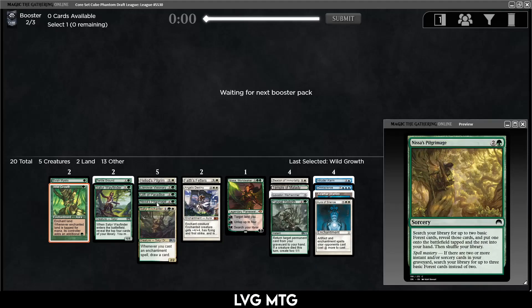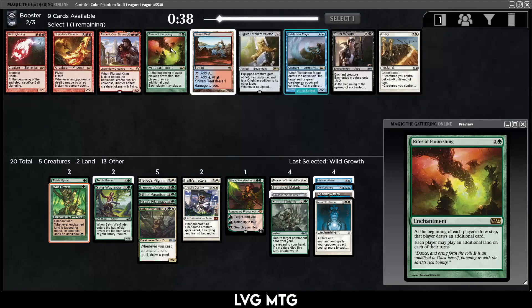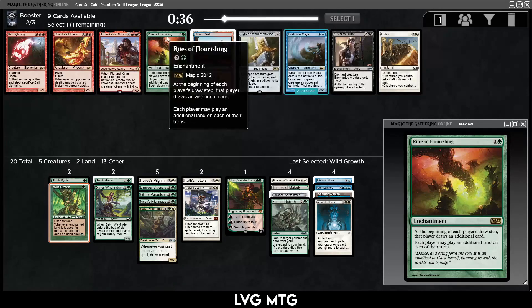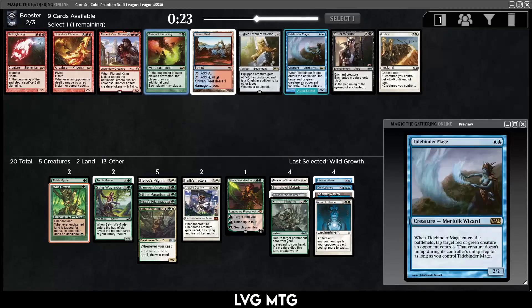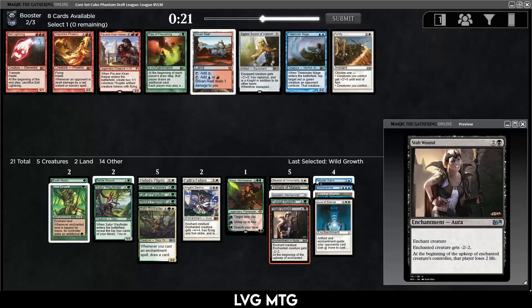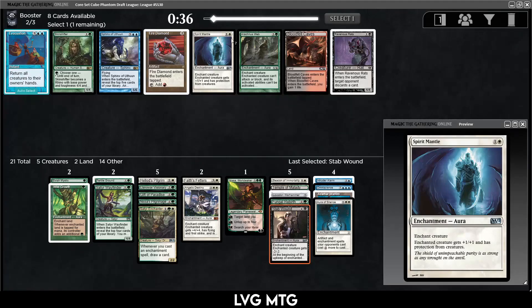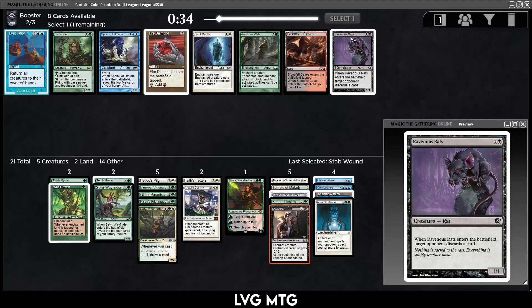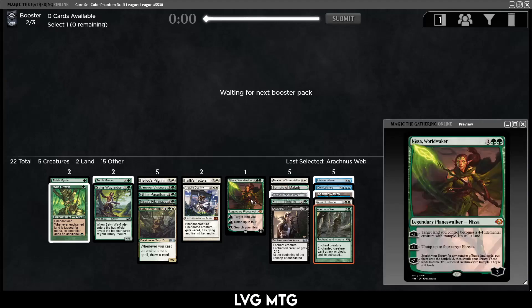Kind of regret taking this Pilgrimage. This pack doesn't have anything for us — there's Rites of Flourishing, which I guess we'll take, but I don't really want to play it. Maybe Stab Wound if we end up splashing black. Maybe Spirit Mantle, Arachnus Web, Ravenous Rats — I think we take the Web. This pack has not been great for us; we haven't really seen any payoffs.